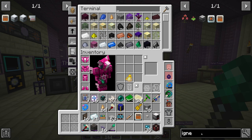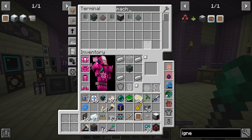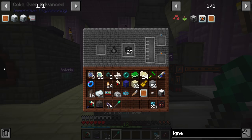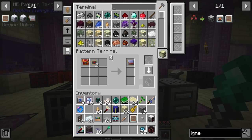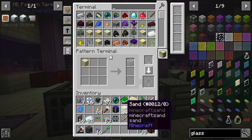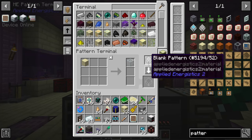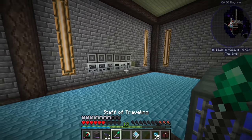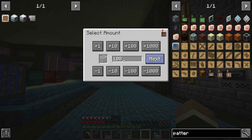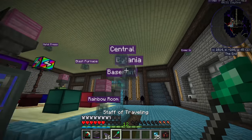Now we need an igneous extruder, which again shouldn't be too difficult — we have quite a few machine chassis lying around. I will quickly teach my system how to smelt glass as well because it's little things like this I'd very much like to be able to stop doing myself. Getting another blank pattern and encoding that, then throwing it into our now very fast electric furnace. If we want 100 glass — click start and look how fast it's going!